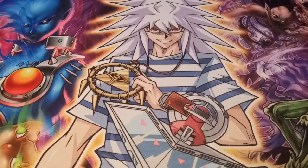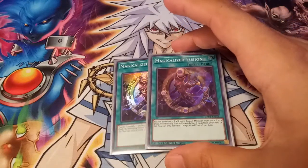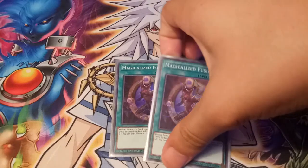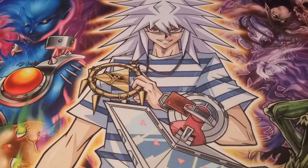Since we also go into fusion plays, I like to run two Magicalized Fusion. This one fusion summons one spellcaster fusion monster from your extra deck by banishing the fusion material listed on it from the field or the graveyard. You can only activate this once per turn. I used to run it at three but brought it to two to add that third Chocolate Magician Girl.